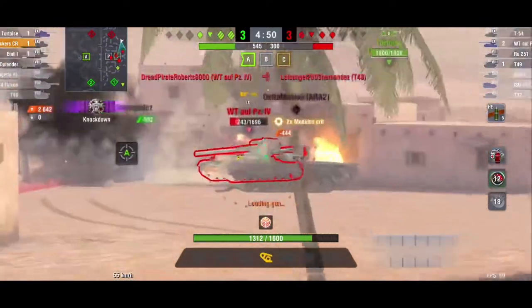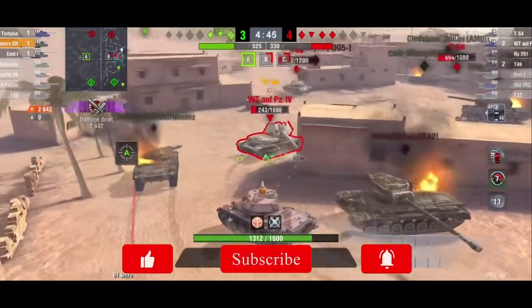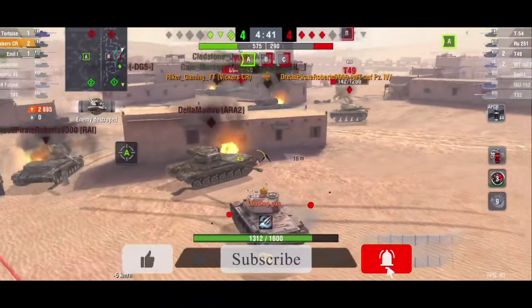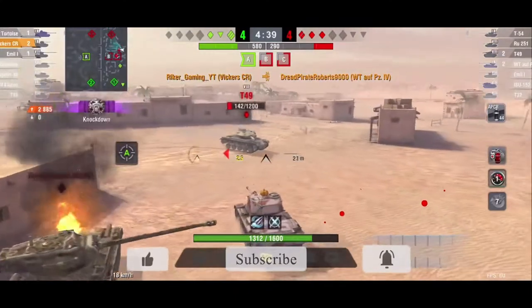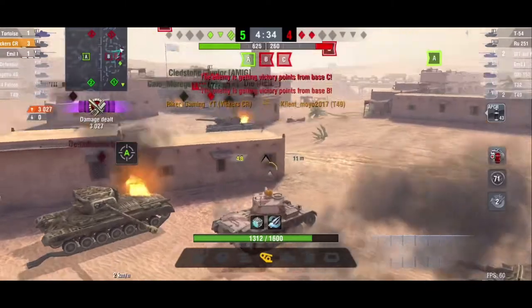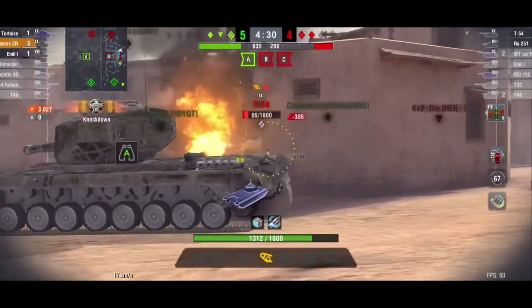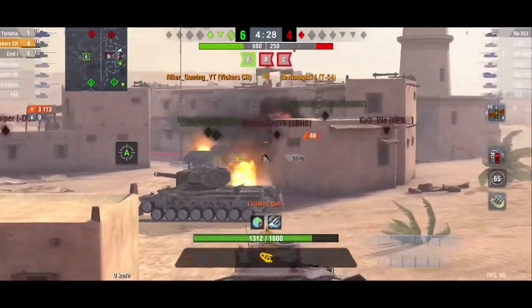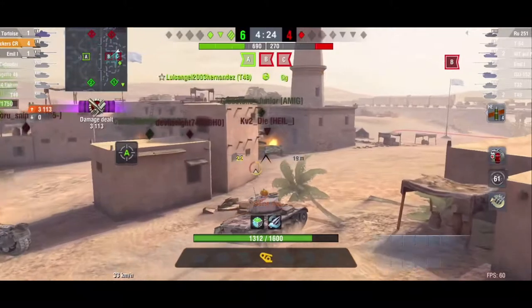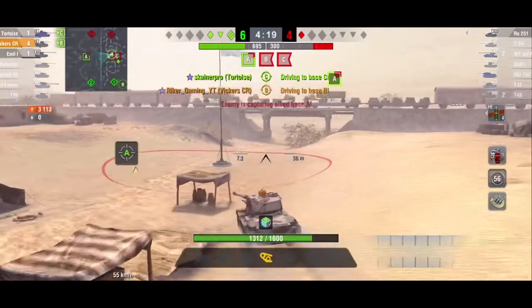I switch back to HE and get a nice shot into the Waffle Tractor on the move, but our T49 gets deleted from the game. I switch back to standard ammunition — I do not want to blow that shot with HE and not have it go fully through. I take him out of the game, then the T49 rushes me. I am able to reload in time before he gets a shot into me, take him out, and all that's left is the T54. I switch to HE, fire, and he is taken out of the game.